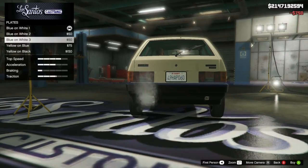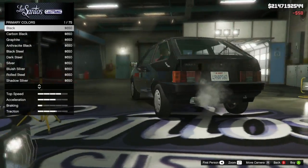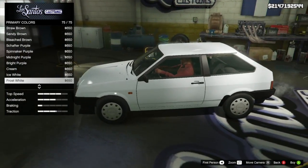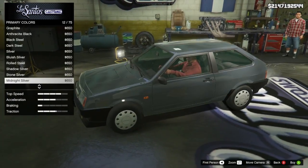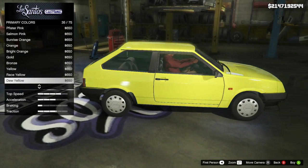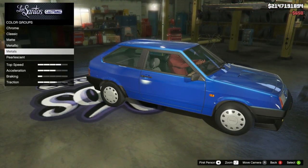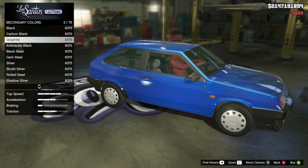For plates, I always like to put a San Andreas exempt — because why not? For the color, I'm feeling a bit of a blue, let's go with blue on here. Let's see if the secondary changes those bumpers though — alright, cool.